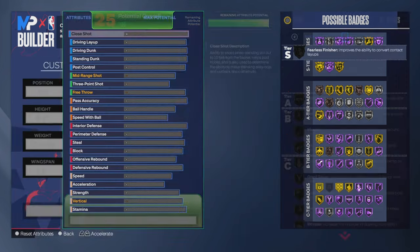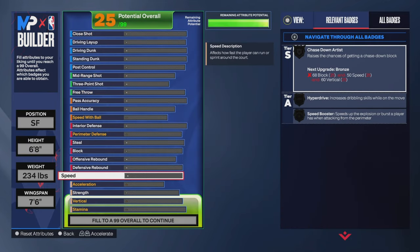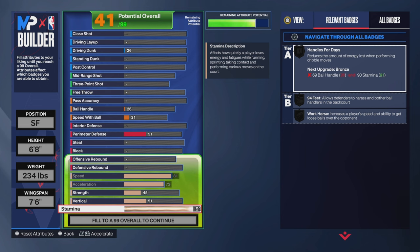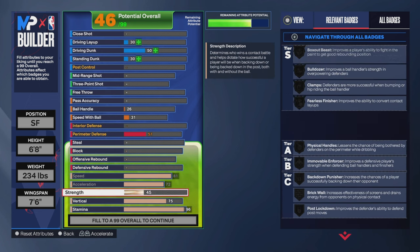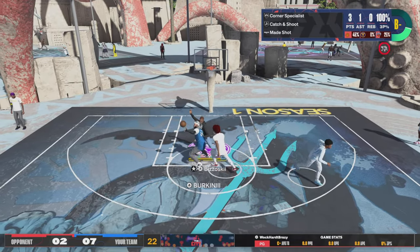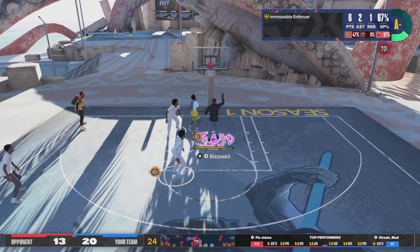Now we're going to start with the physicals. You want to go to 81 speed — if I upgrade it, 81 speed, 72 acceleration. Skip down to the stamina: you want to get a 96 stamina and a 75 vert. The best part of all, you're going to get a 90 strength, because this is a hybrid lock slash center build, so you're going to have to have strength on this player. Immovable Enforcer — you get that with a 90 strength, and that's basically like Clamps 2.0.